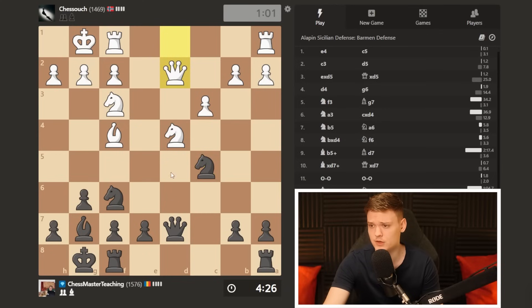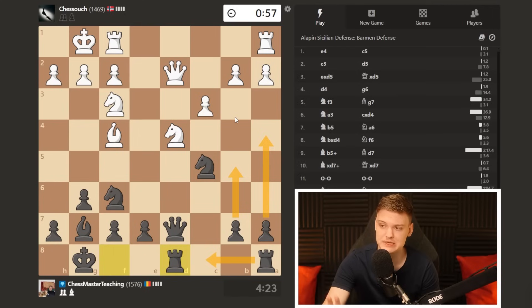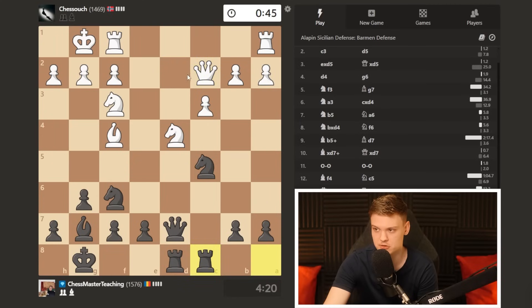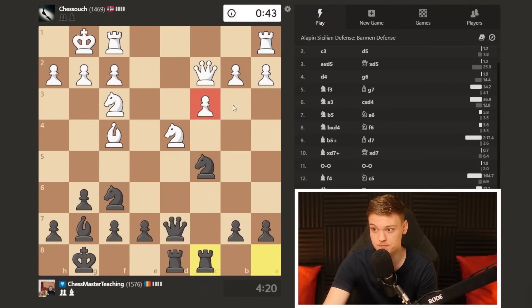Probably we can either go knight d5 and then attack these bishops, or some sort of e5 at some point. Normally it's going to be a matter of trying to pressure him on the queenside. The game should be equal, but in an ideal scenario we manage to win a pawn on the queenside and we'll have to grind him down with a 4-against-3 on this side. Queen c2. I started rook fd8 because this is a fully open file; rook ac8 is only semi-open as my opponent has a pawn on it.